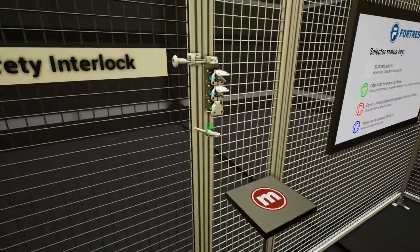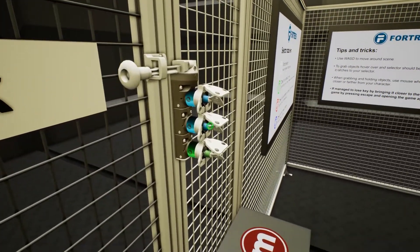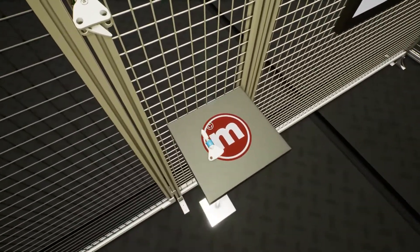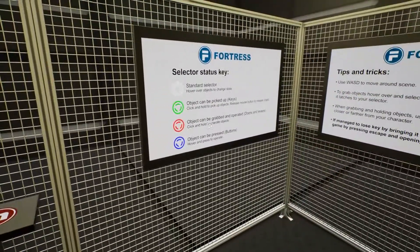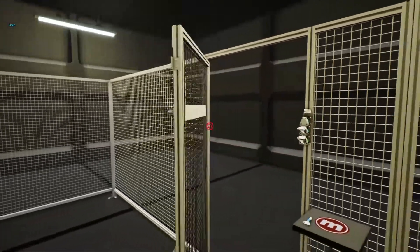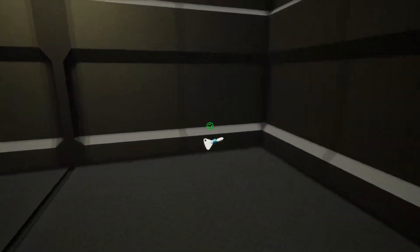Now we can go to the door. We place the green key close to the slot and let go — it's now seated. The blue keys are now grabable. We take a blue key, place it at the door, and the door turns red indicating it can be grabbed and operated. We click and hold to actuate it — it comes out, we swing the door open.